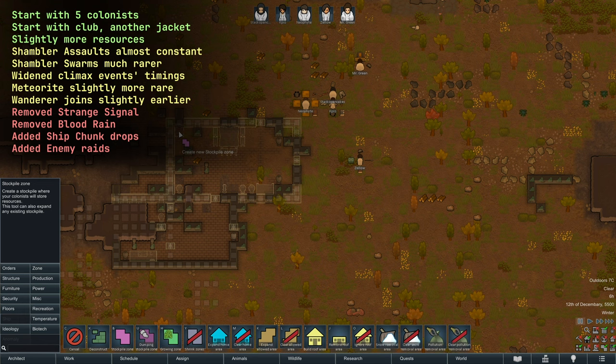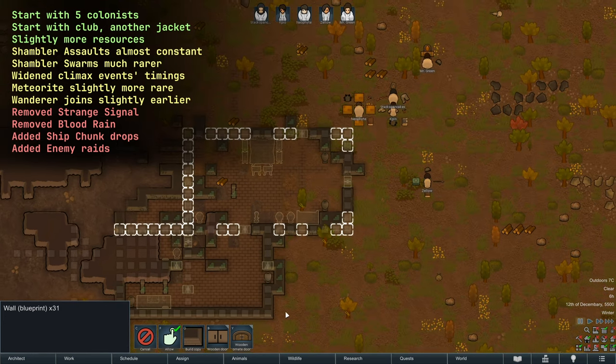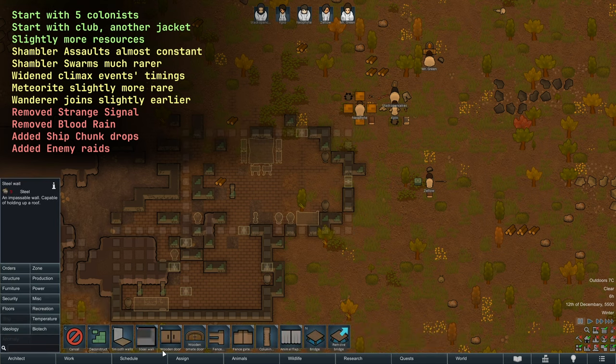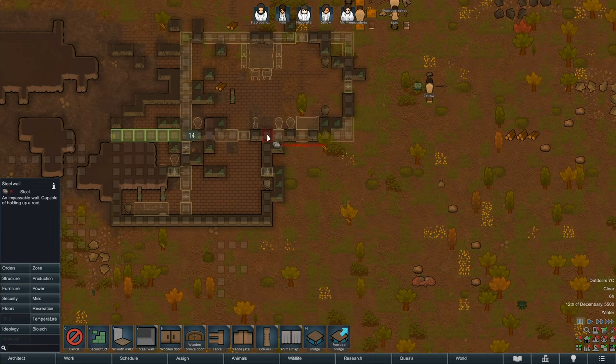I removed the strange signal, since that's not really meant to be a normal event that fires. That's kind of like a specific situation where, if you've managed to abandon your monolith through migration and abandoning zones and all that, it'll sort of follow you through that event. It's nothing that's really meant to be spammed. I've just kind of moved around timings for the most part on stuff.